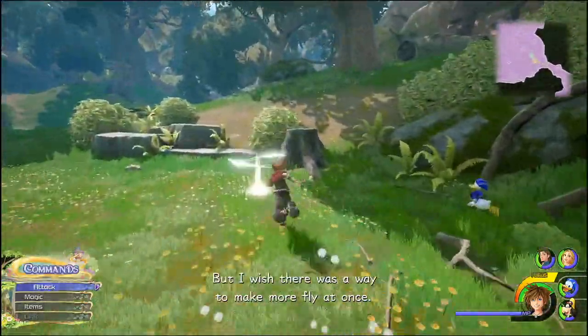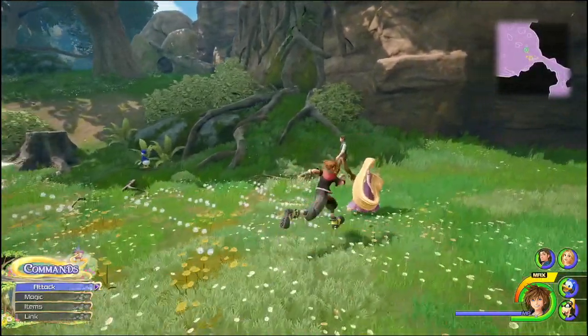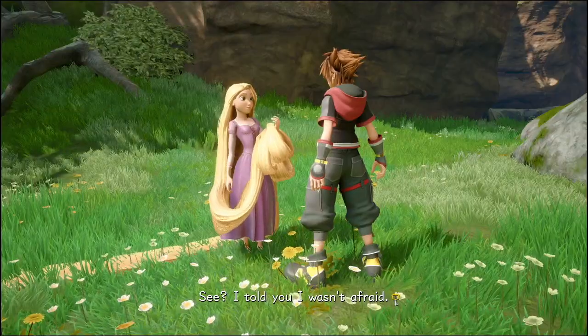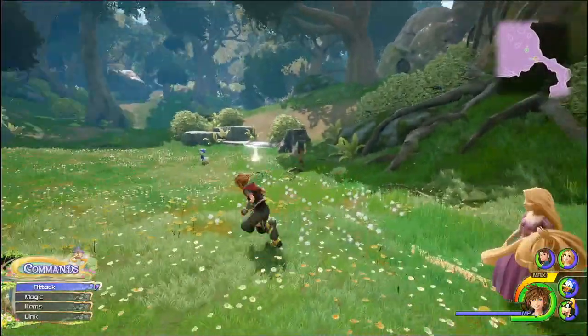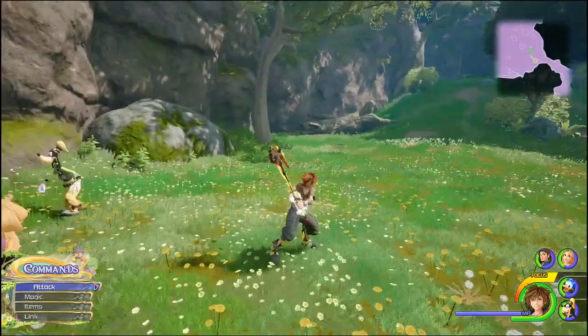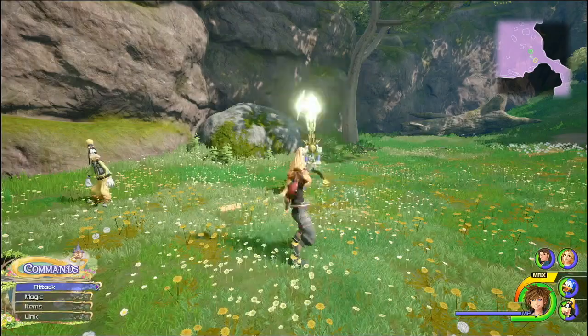It is fairly simple once you realize what you've got to do. The only reason I figured it out is because I'd used this move randomly in a fight, or I'd seen the move in a fight a little bit earlier in this section of the game. Essentially what you're looking to do is blow all of the dandelions in the air, and to do that you can use the magic attack arrow.